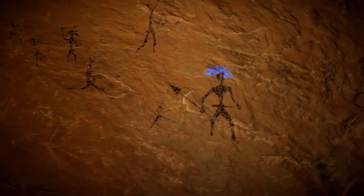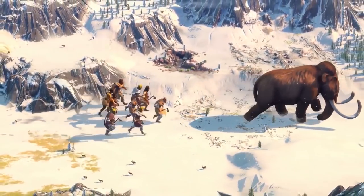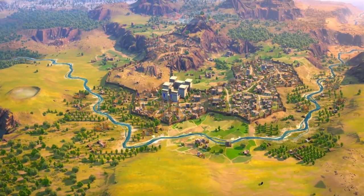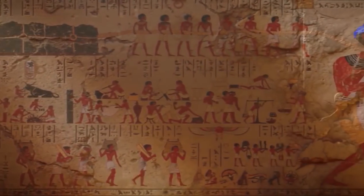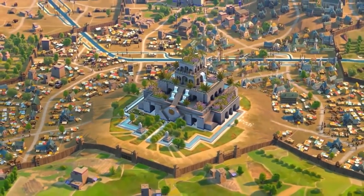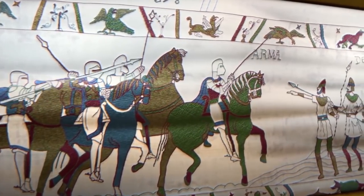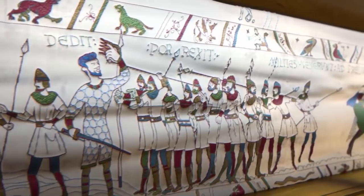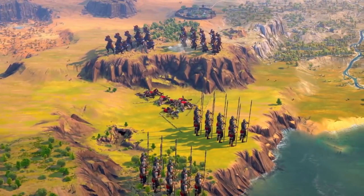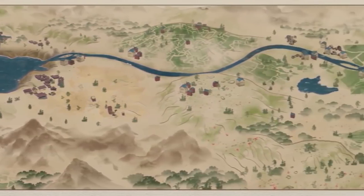So there you have it — the 10 factions of the classical era coming to Humankind at launch. It's interesting to see the potential synergies between this era and the era prior to it. As each era arrives, you can select a new culture to adapt into your own. Historical connections like going from Phoenician to Carthaginian clearly have some overlap, while others like going from Nubian to Aksumite have less potential overlap in gameplay mechanics. Like in the real world, are we better off blending cultures to get the best of all worlds, or will we be better off specializing as a specific type of people? I'm really excited to see how this culture-focused approach evolves with time, and I cannot wait to cover those more recent time periods in depth too.